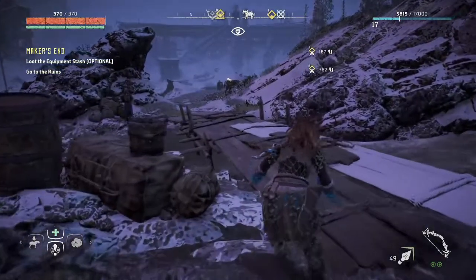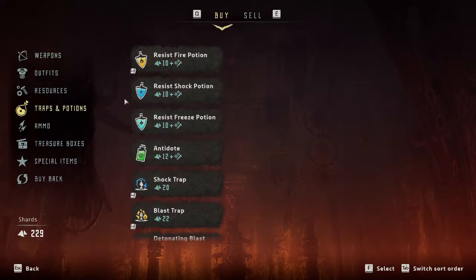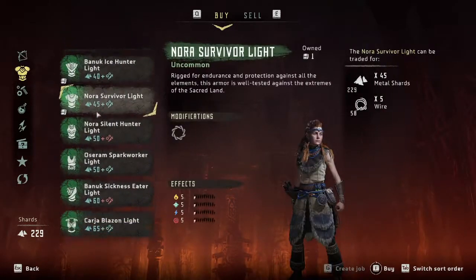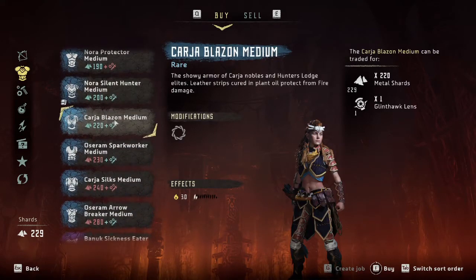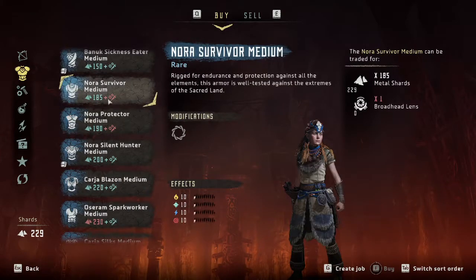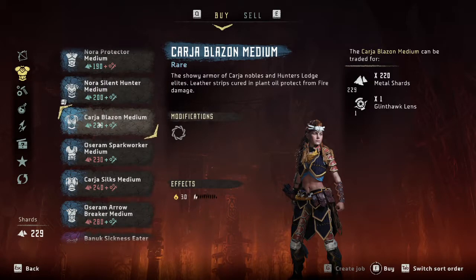Let's try going this way instead. Oh look, a friendly salesperson! Okay, you have found a strange place to practice your trade, sir or ma'am, but I'm not going to complain. Oh yeah, now let's get a look at these outfits. Ooh, I could get the Karja Blazon — cool. What was it... Ravagers? It's the Oseram Arrow — that's a really cool outfit too.